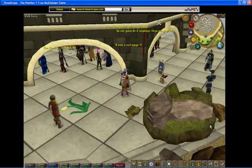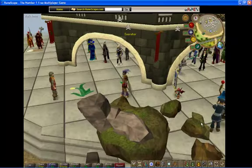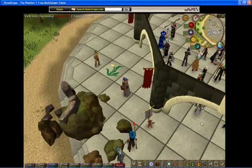This is IKOPATS reporting live from the Grand Exchange. There seems to be a problem. On the south-west corner of the Grand Exchange, on the edge, there seems to be a rock buildup — some sort of a building.